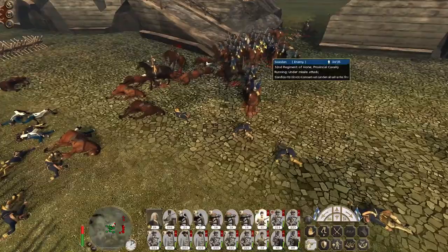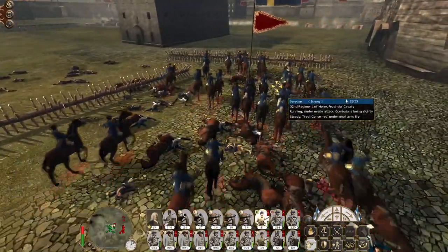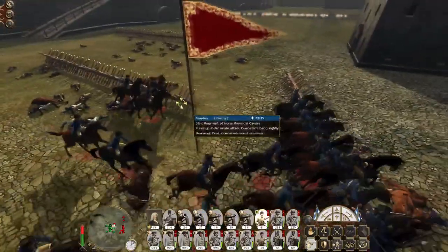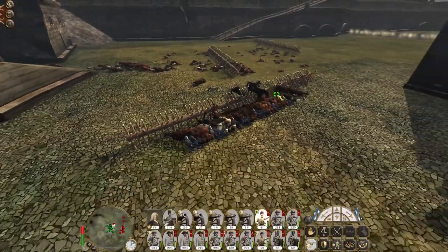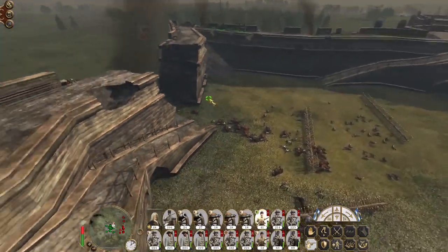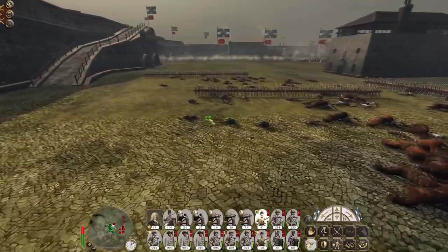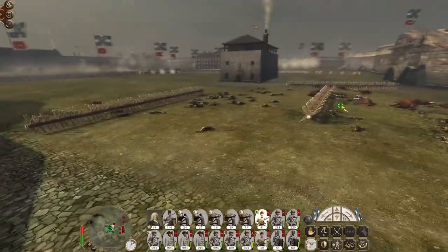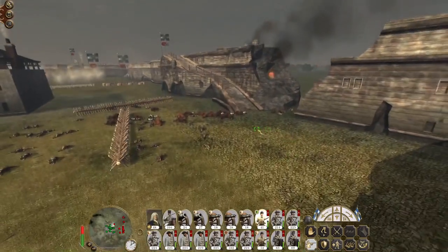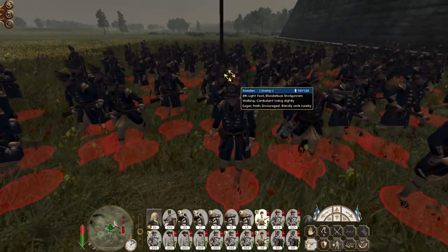Provincial cavalry — come at me. There's no way that cavalry can do anything useful, and they're all dead. There's no way they can run straight at the enemy — they'd have to run in, maneuver, and get through this gap, which under constant fire isn't going to happen. Look at the blunderbuss shotgunners — units that need to get within close range.